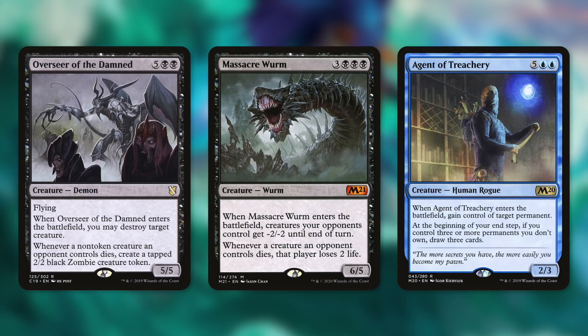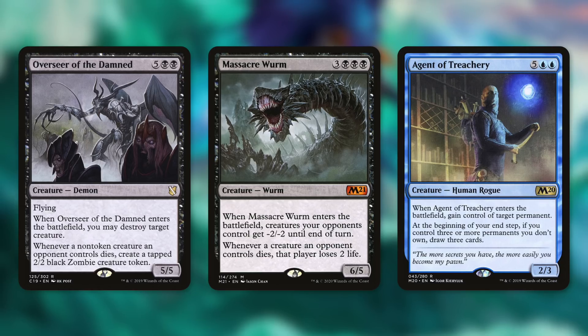Massacre Worm can be an absolutely absurd creature in this deck. When it enters the battlefield, creatures your opponents control get minus two, minus two until end of turn. Whenever a creature an opponent controls dies, that player loses two life. Encoring this with three opponents gives all your opponents' creatures minus six, minus six, and they each lose six life for each creature that dies. Depending on the board situation, this can literally just take out all of your opponents at once — pretty absurd.